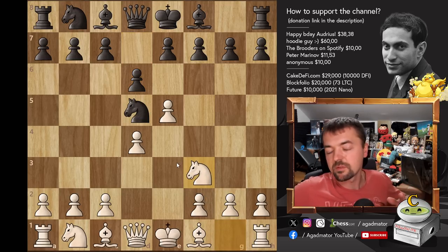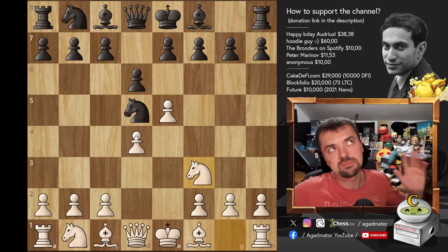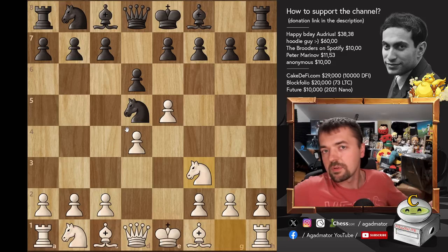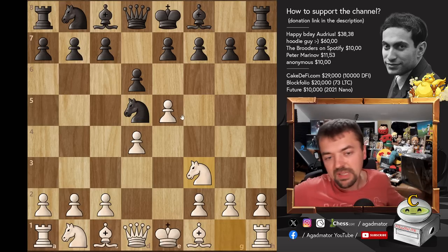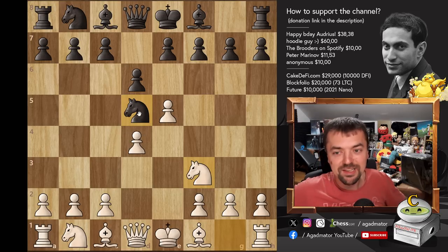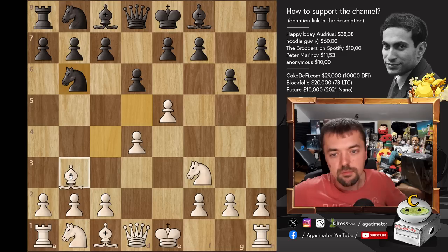Interestingly, I did not prepare for this game. I thought he would play Alekhine's defense because I already played against him once some 10 years ago and he played Alekhine's defense, so I thought why would he repeat it? And if I just prepare Alekhine's defense, there are so many openings he can play, it would be wasted preparation. So I did not prepare at all. But he did go for Alekhine's defense. So he played G6, I played Bishop to C4, he played Knight to B6, and I played Bishop to B3.